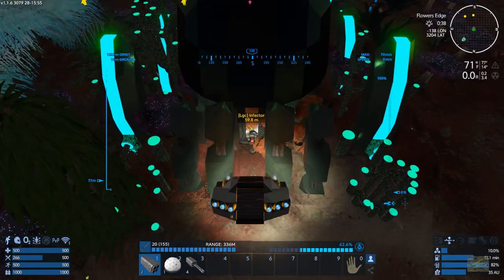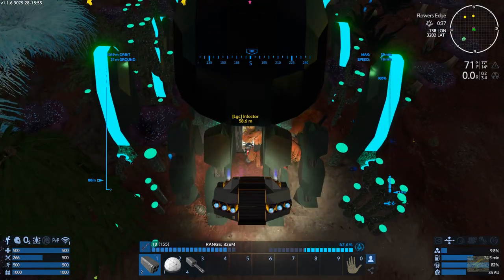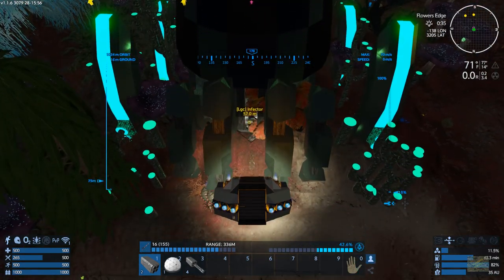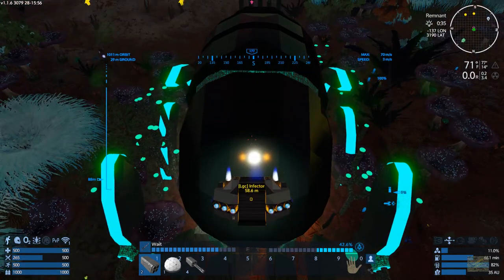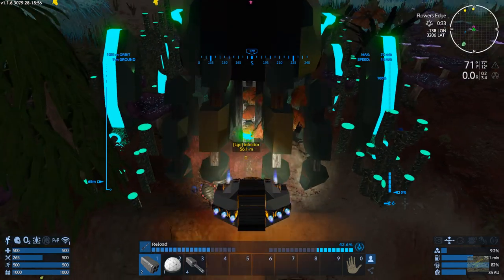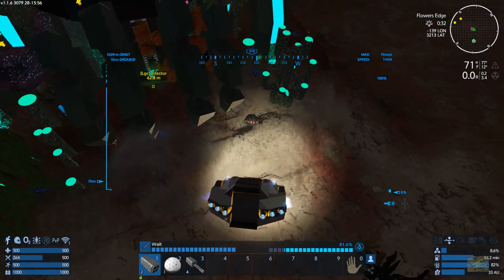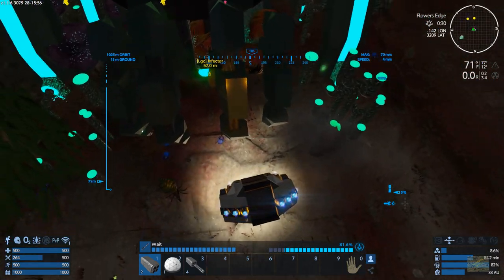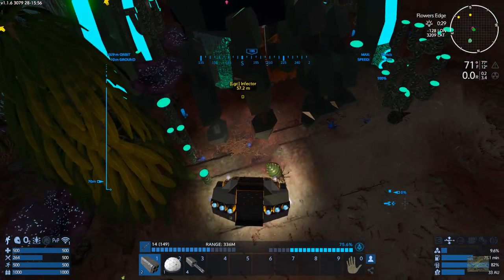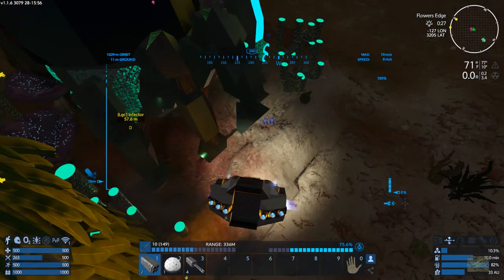We're kind of gonna take advantage of that — use its strength against itself. Our turret's gone. I'm gonna take out all these bugs here. This is a level seven POI because I can see by the bugs they're level seven, so dudes on the inside are gonna be level seven as well — sometimes level ten. I've seen level six too, just kind of depends.